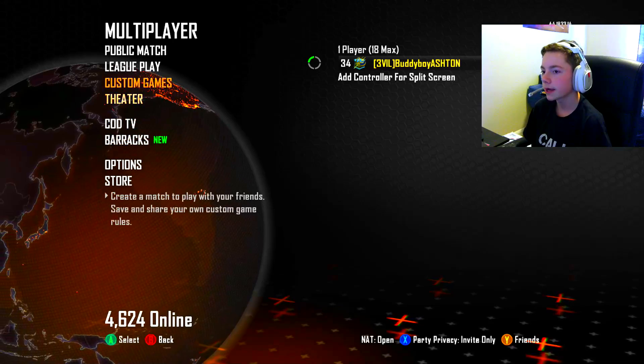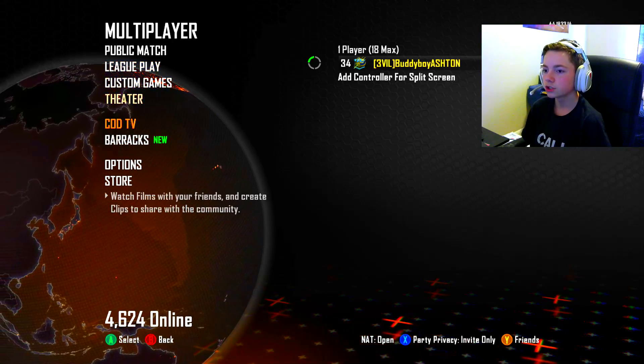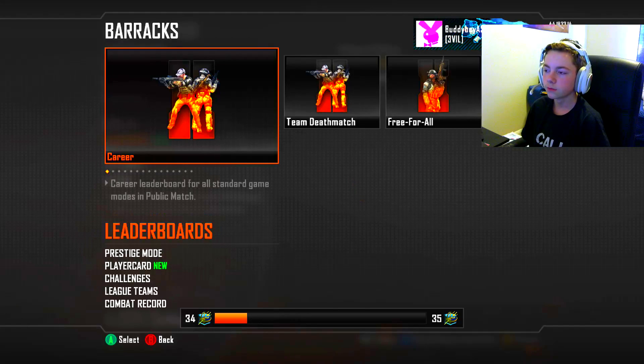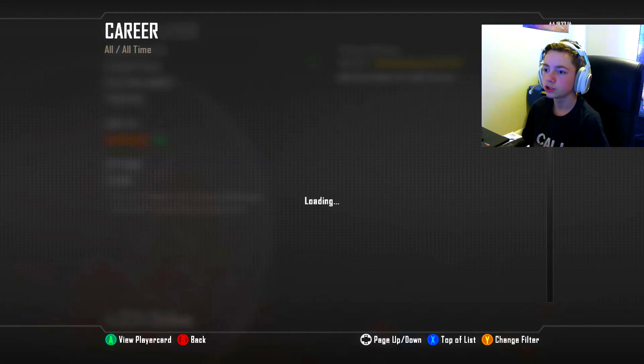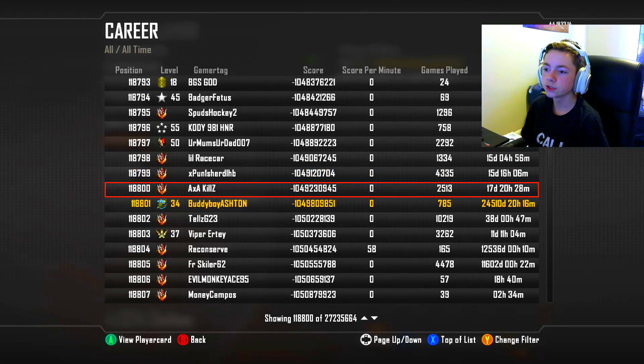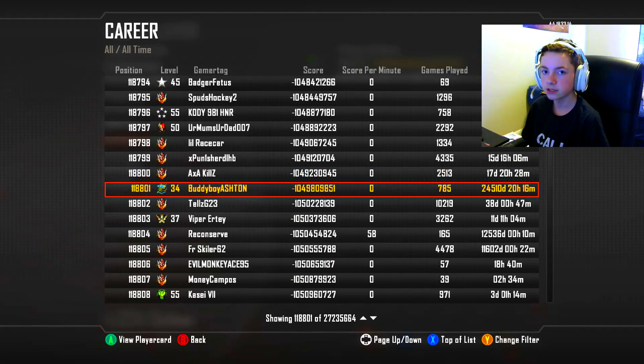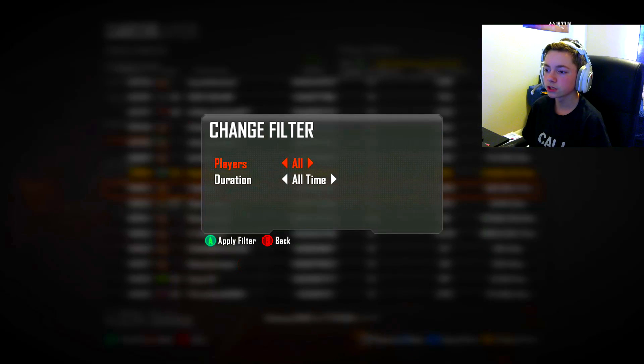On Black Ops 2, you're going to want to go to Barracks, then go down to Leaderboards. It doesn't really matter which one you pick. For this example, I'll choose Career. Click on Career and you'll see all your friends and their stats. Then press Y — the players filter will be on Friends. You want to switch it to All and press Apply Filter.